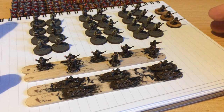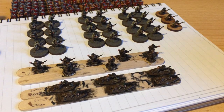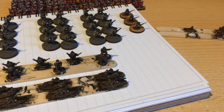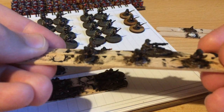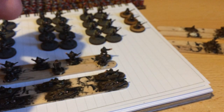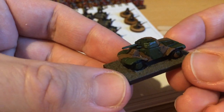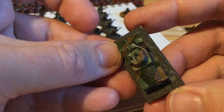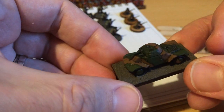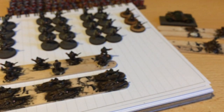In Chain of Command your platoon can also take support choices from a big list. Some don't need models, like emplacements and entrenchments, but for the ones that do, I have a mortar team, an MMG team with five crew, and I'm also painting up an armored car — the Panhard, I think it's called. I've done a fairly simple striped camo on it and I think I'll just do some edge highlighting to pick out more detail. I'm happy with how it's turned out.